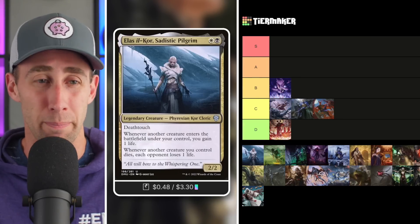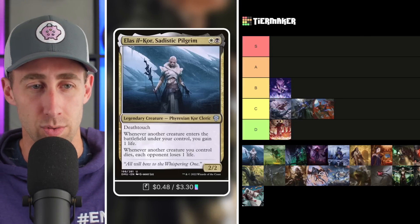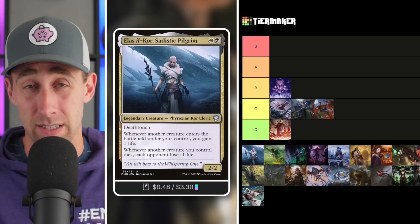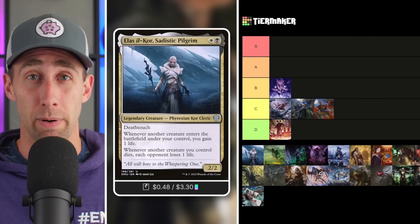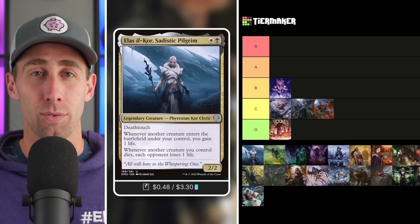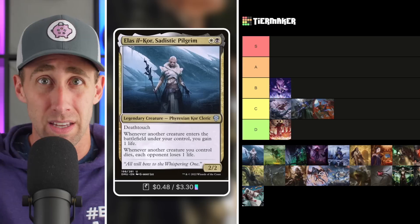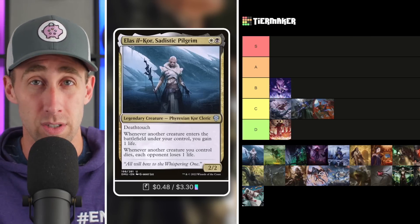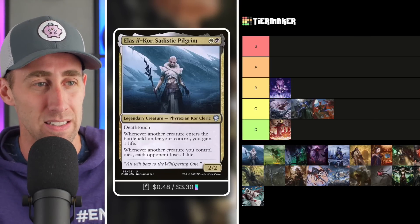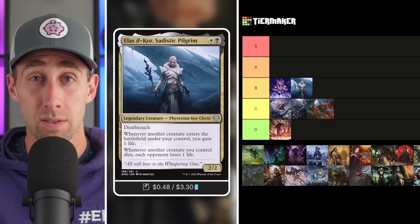We've got Ellis Ilkor, Sadistic Pilgrim — basically a Blood Artist in the command zone in a way, kind of like Zulaport Cutthroat. It's a 2/2 Cleric with Death Touch for two mana. Whenever another creature enters the battlefield under your control, you gain one life. Whenever another creature you control dies, each opponent loses one life. Very simple but effective aristocrat-style commander. You can drain opponents in absolutely no time when you're sacrificing creatures. There are also ways to take advantage of life gain triggers to drain opponents further. I think it's a bit middle-of-the-road — let's put it in the B tier.